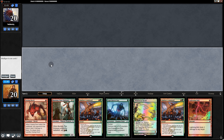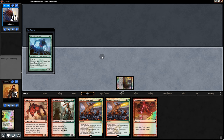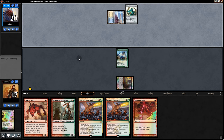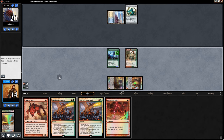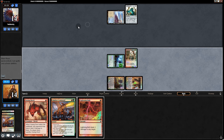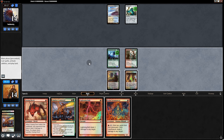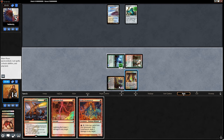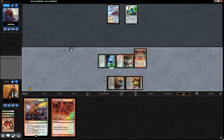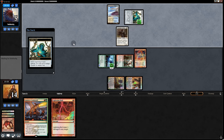Opening hand — this is a very risky hand. If we hit a second land we're okay; if we don't, we're screwed. But we'll keep it because we have to roll the dice against Humans since it's an uphill battle. Start with Experiment One, pass back. Opponent starts with Aether Vial. Come on, land — yes! Fetch for Sacred Foundry, go Burning Tree Emissary. With this mana, we go Atarka's Command and swing for three. Back to our opponent — no land from our opponent. We go Vexing Devil, they let it die. Swing for five, they take it. Then Grim Lavamancer. It's going pretty well — we got lucky, stuck on one land, but we'll take what we can get.